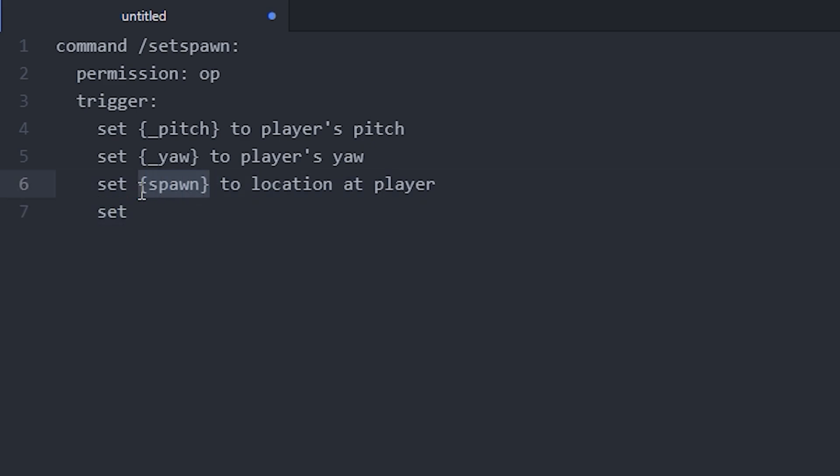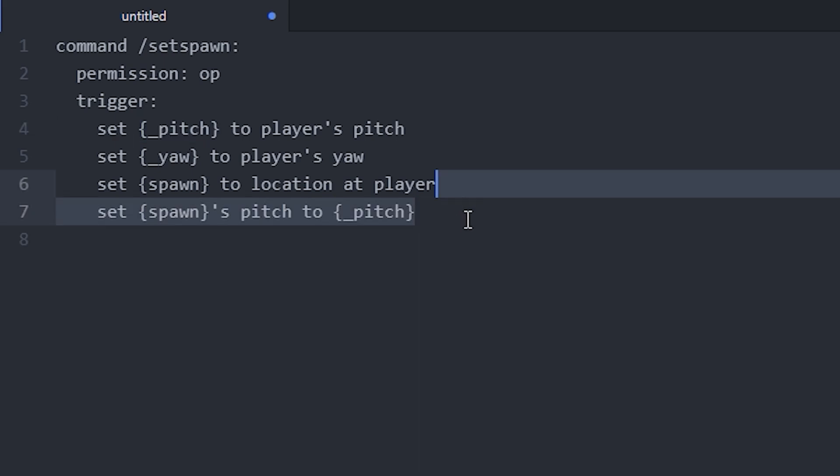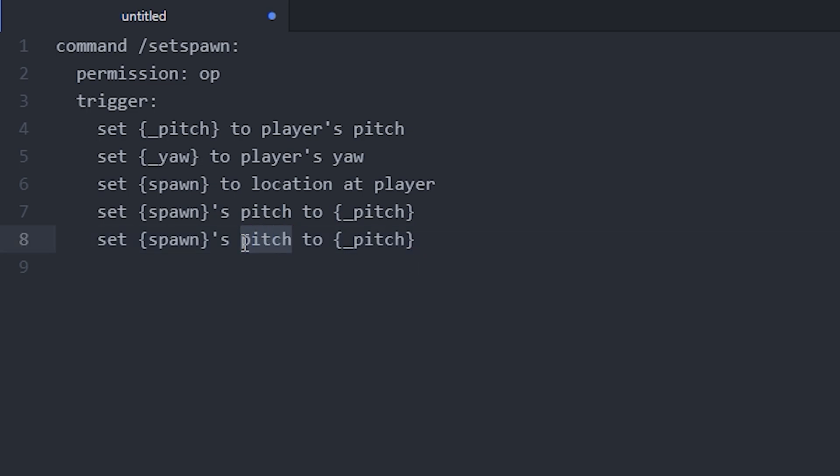...spawn's pitch using this variable up here, and pitch to the pitch variable we defined earlier. We're going to do the same thing — you can actually just copy this line and change pitch to yaw.